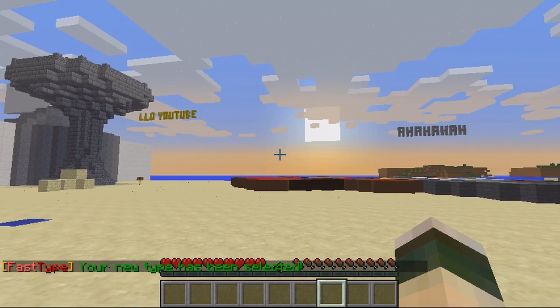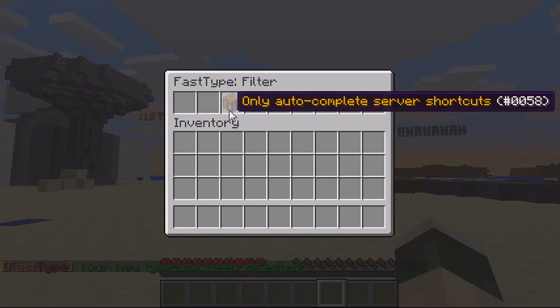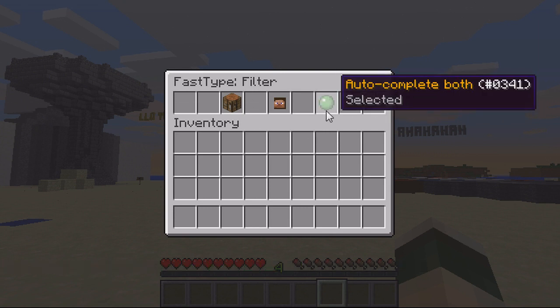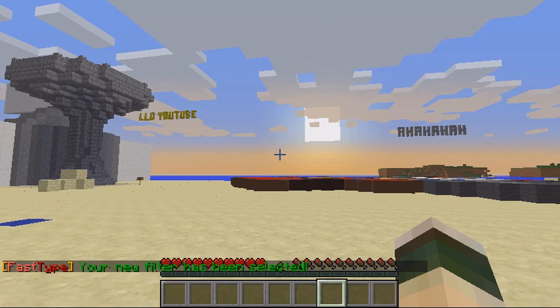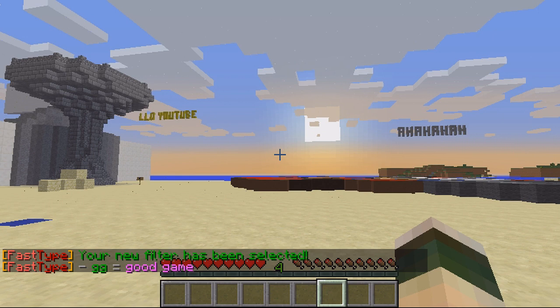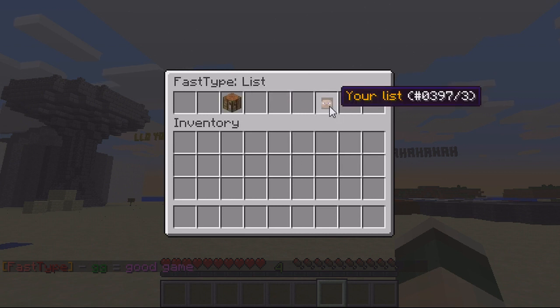I'll put it on 'both'. Then go to 'ft settings' and then go to 'filter' — you can choose whether it applies to just the server, just the player, or both. We want it to happen for both server messages and player messages. Then go to the global list, view list, and as you can see the only one currently set is 'gg' equals 'good game'.